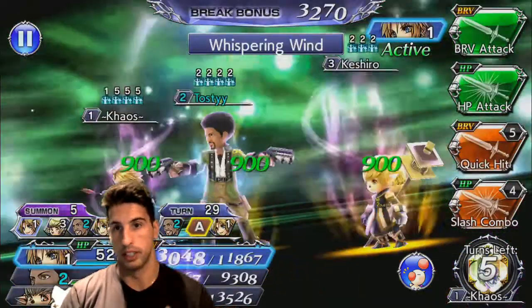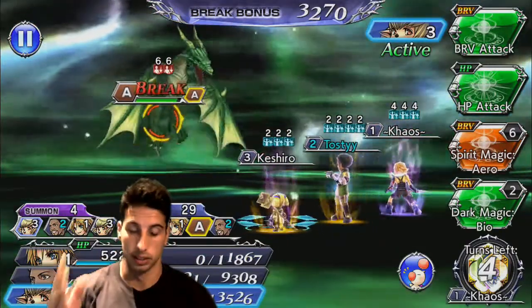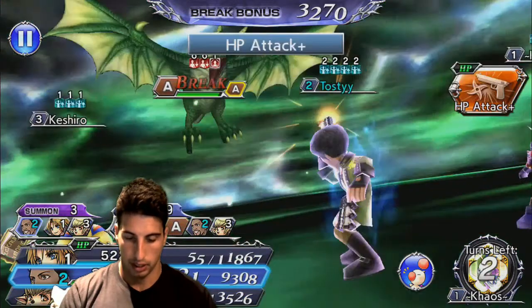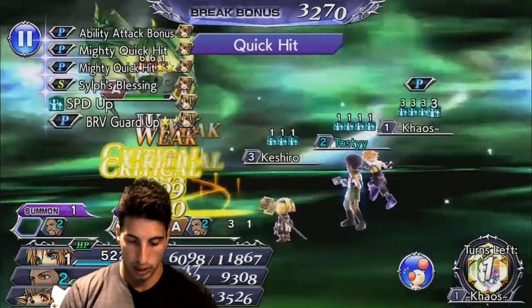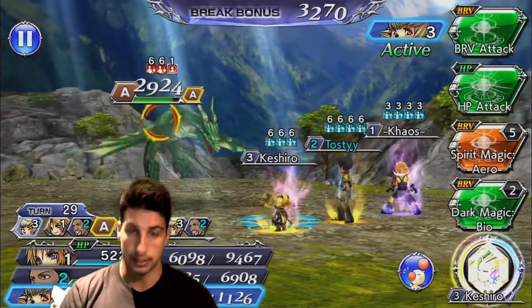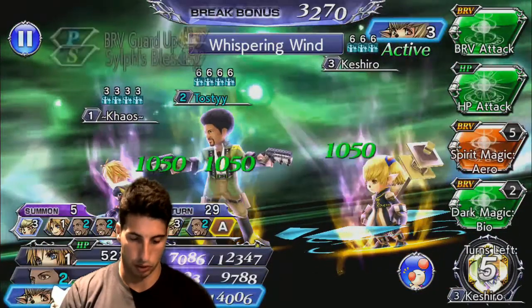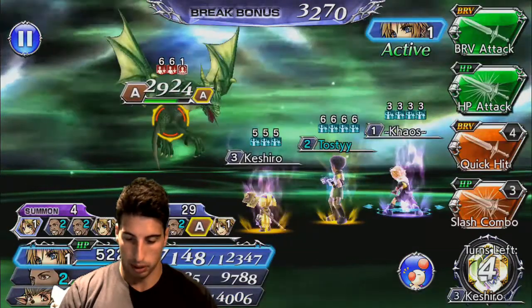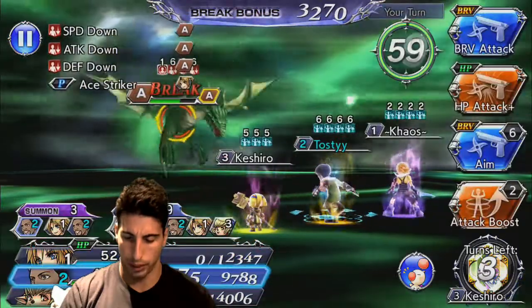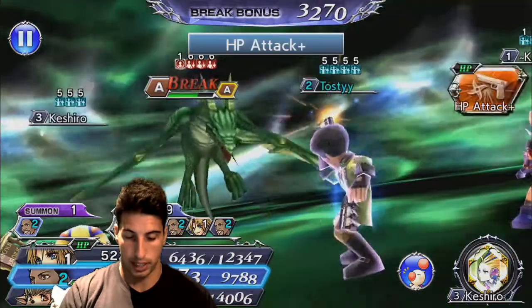Let's see if we can get rid of this boss nice and quickly. The slash combo isn't doing that much damage because he takes more damage from throwing-type attacks. Shantotto — yeah, that's pretty good. We're gonna follow up with an HP attack. Saz is not maxed out and you can see he's carrying the team a little bit — he's able to give a lot of attack boosts, boost the brave of each character, and he has really good speed. Since he's a gun-wielding character he's able to do more damage to the boss since it's a type of throwing weapon.